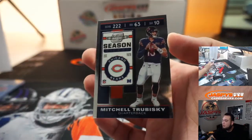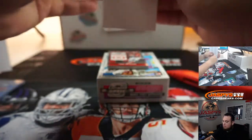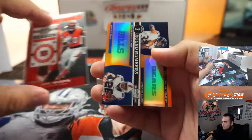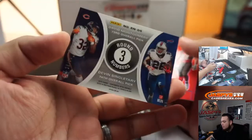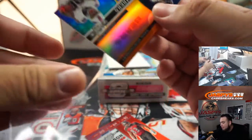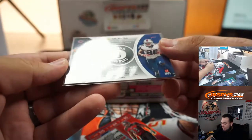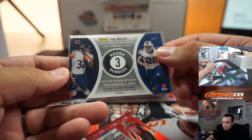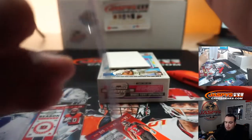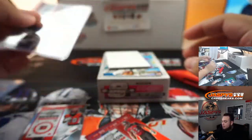Mitchell Trubisky, Joe Mixon, round numbers — David Montgomery and Devin Singletary out of 50. Bears going to Juan, and Benjamin with the trade mojo Bills. So that will be a little randomized at the end of the break.